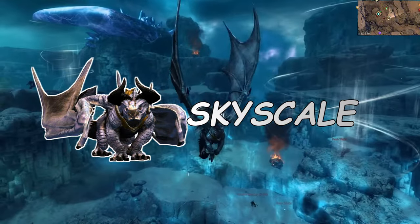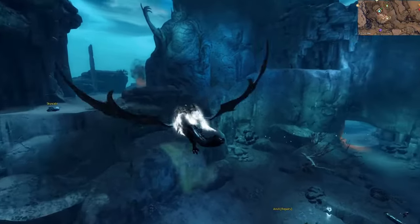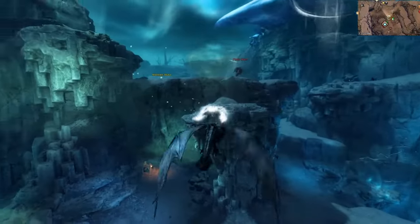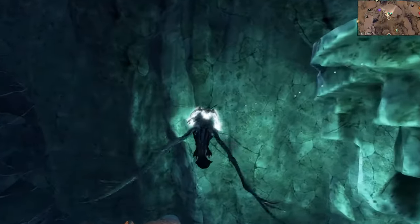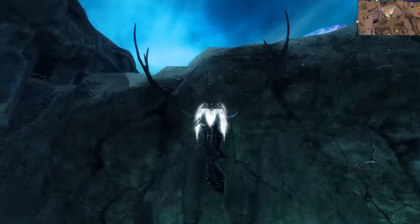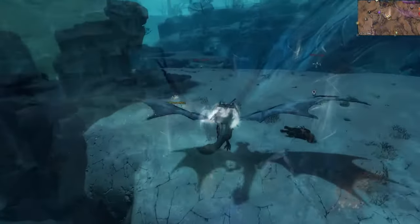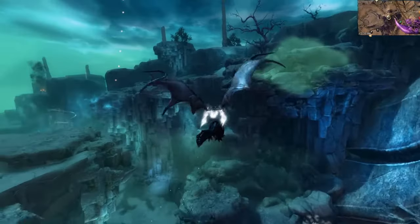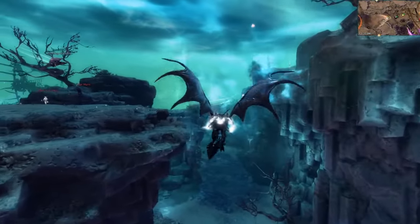The Skyscale is the second flying mount in Guild Wars 2 and the last one in this list. These dragon-like creatures can enter combat by breathing fire onto your enemies. The Skyscale flies significantly slower than the Griffin but provides more control over direction; it can also land on vertical walls and recover in that position. Unlocking the Skyscale is much more difficult and time-consuming than the other mounts, but I'll try to keep things brief.